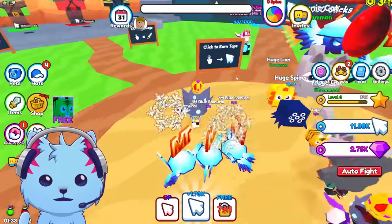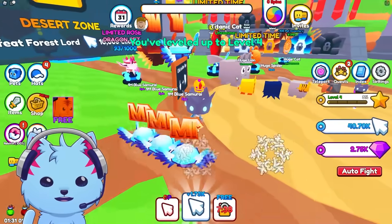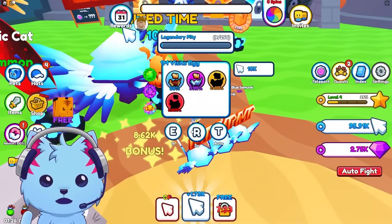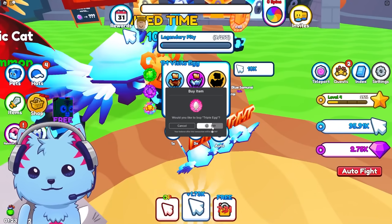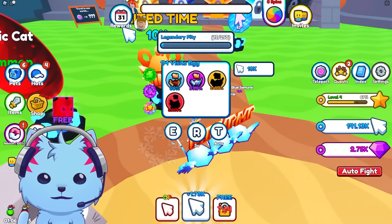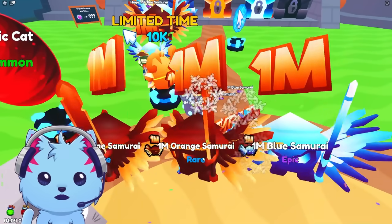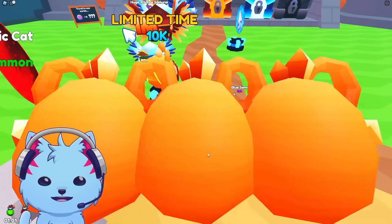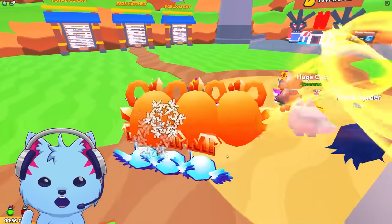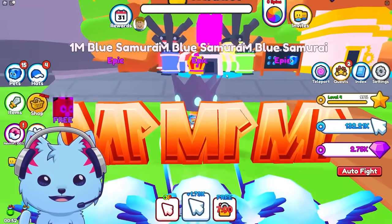We're not gonna make the other one all titanic yet — we gotta get more. Triple hatch costs robux. We keep failing the titanic, so the more we have the easier it's gonna become to make them titanics. We want to get a lot of them — even more. Okay, let's go try it now.